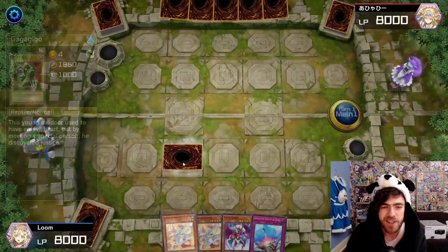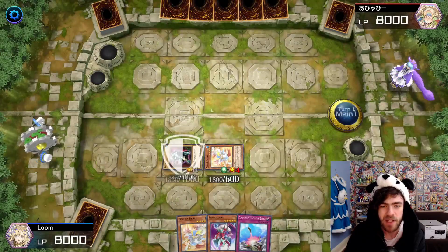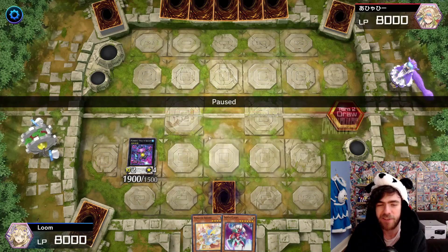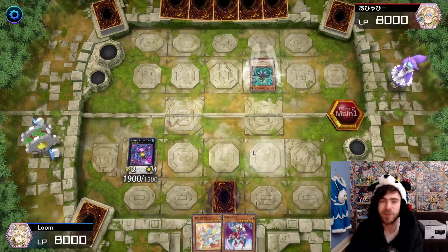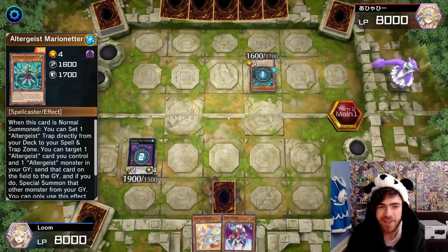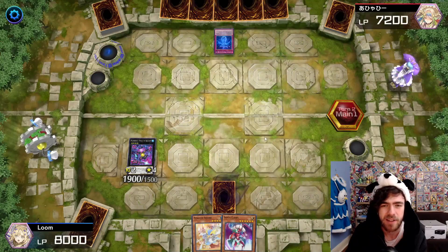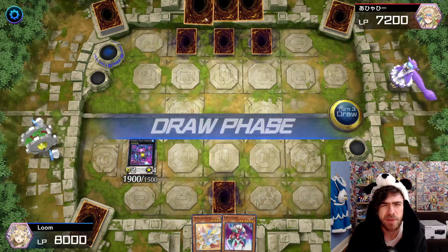Alright, so this time setting the GaGaGiyo, special summoning the Penguin Squire using the set monster, flipping it face up — two level fours — going into our Stealth Kraken. Setting my one trap card and passing. It's a weak board right now, but we'll get through it with only two disruptions. My opponent is playing the recently unnerfed Altergeist cards. I'm going to be popping this card instantly — not sure whether or not that's the best play, I just decided to do it anyway. I think I was worried there were Altergeist cards that special summon themselves with dudes on board.